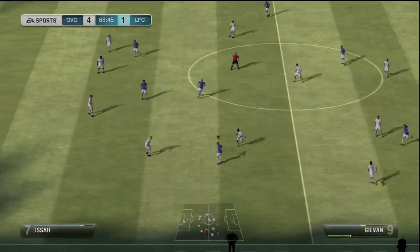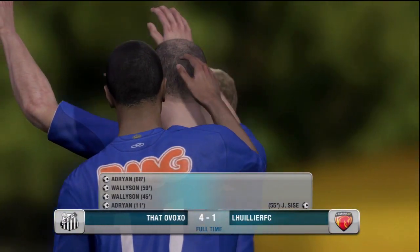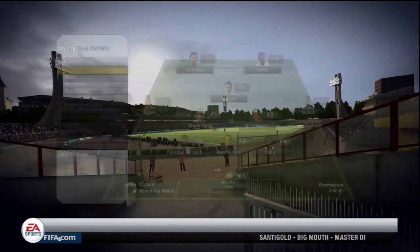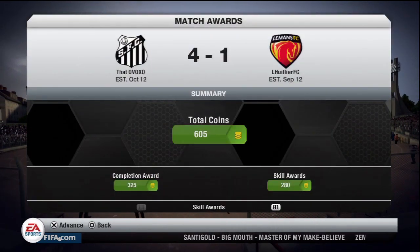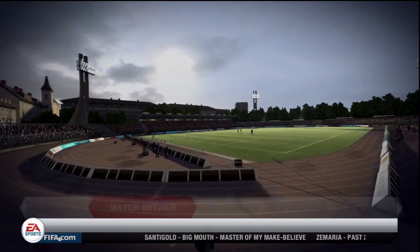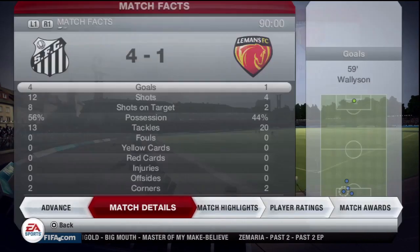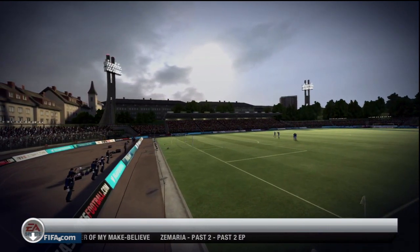So we get up four-one right here with a nice little move from Gilvan. We take this match four-one — a perfect start to this Reserves Championship Tournament in the round of 16. This has been episode nine of our Road to Silverware. I hope you guys enjoyed this episode. Please like, comment, and subscribe. Episode 10 will be up a little later this afternoon, so be sure to stay tuned. Catch you guys next time.